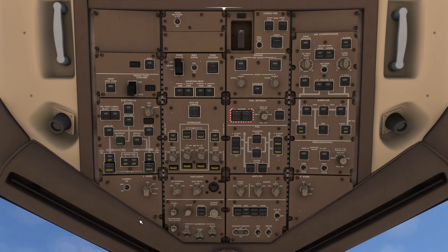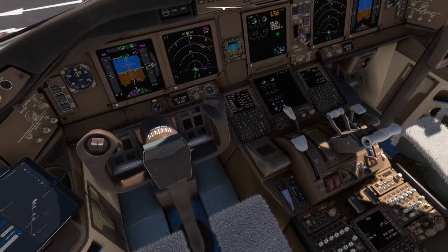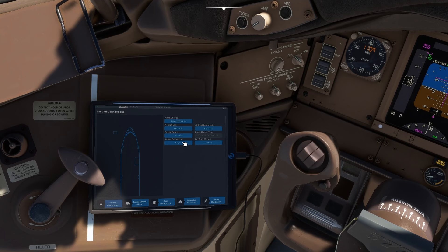We prepare for pushback: overhead we turn the seatbelt signs on to get everyone seated, put the beacon light on, turn the fuel pumps on for the tanks that have fuel in — just the wing tanks. Then down in the cockpit we hold the tow brakes on for a few seconds — it should release the parking brake. Then we go down to the tablet, go to Ground Operations, release the ground power first, and remove the wheel chocks from the airplane.